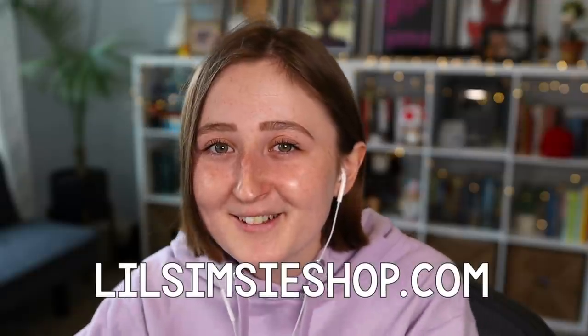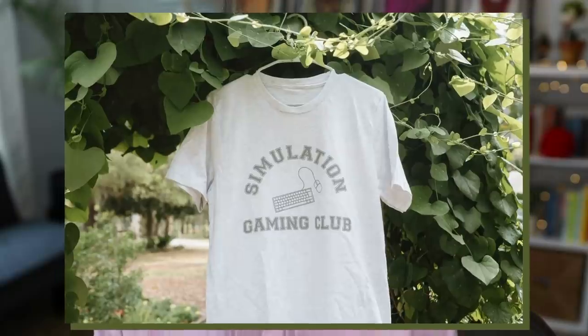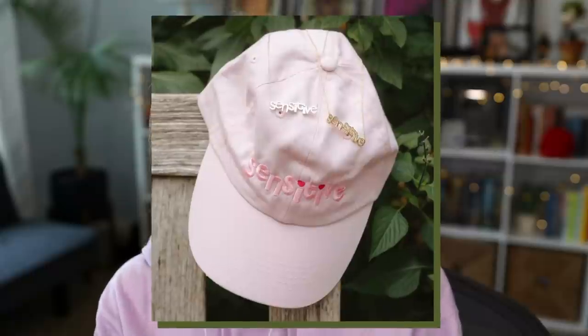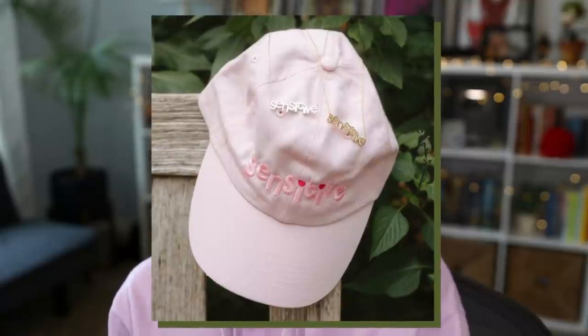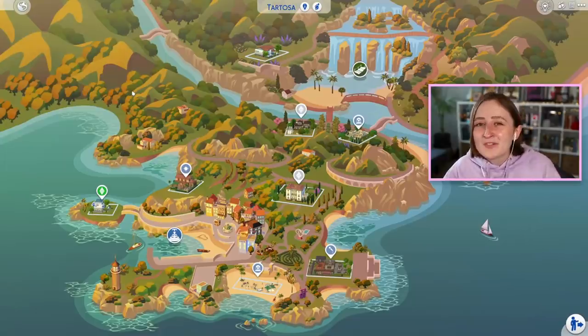But first, I wanted to ask — do you maybe like this hoodie? Do you think this is cute? Because you can get one for yourself at lilsimsieshop.com. I have some new merch coming out today on my website, including a gray version of my Simulation Gaming Club shirt, a purple hoodie version of it. This is my favorite thing — I think this color is my favorite color of all time, this lavendery light purple. We also have a sensitive hat and sensitive necklaces. I'm really excited about these things, I hope that you like them.